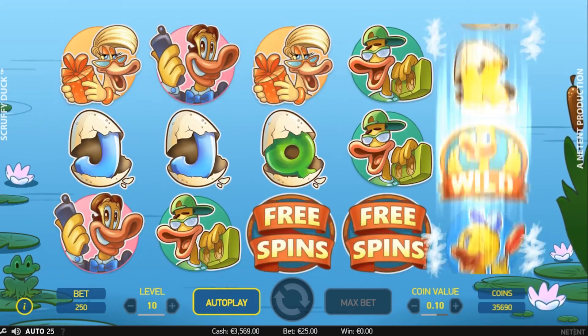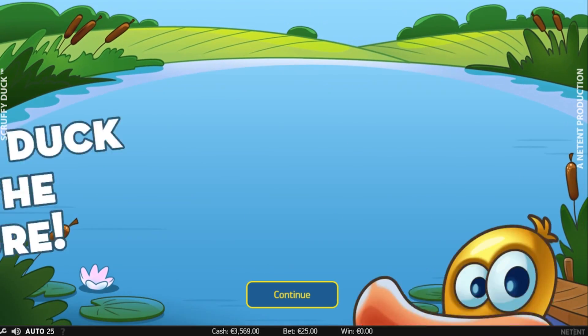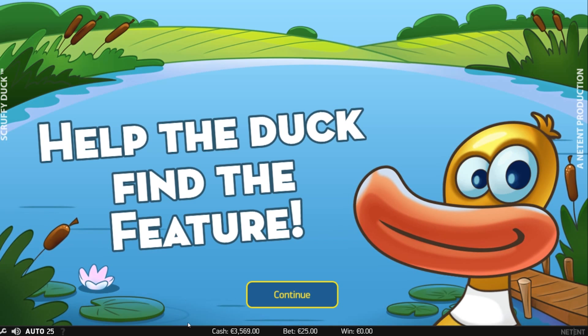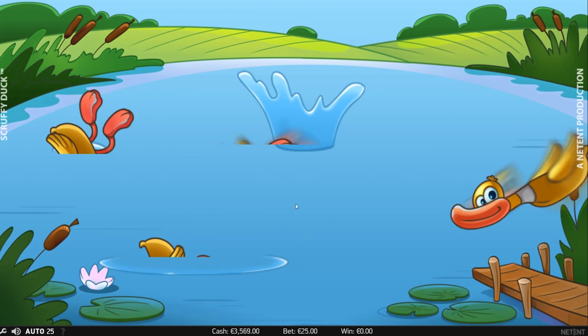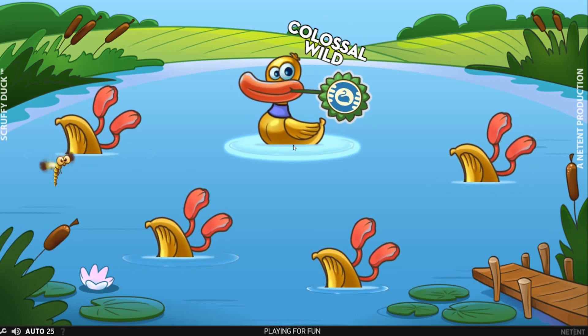Hitting three free spin symbols on reels 3, 4 and 5 gives you a bonus game. You choose between one of the five ducks, each offering you a different bonus feature.